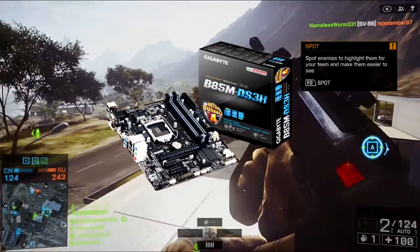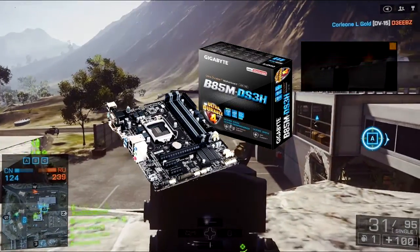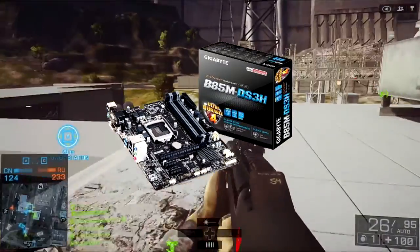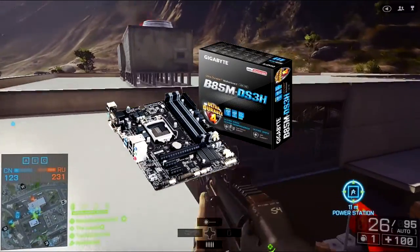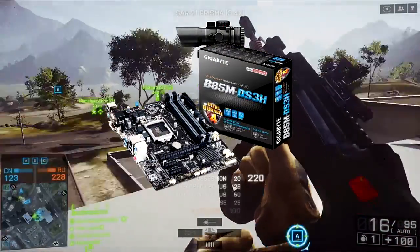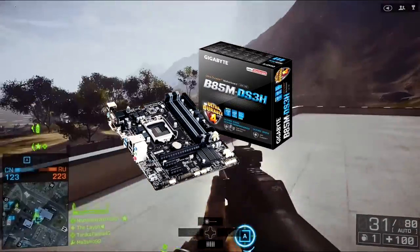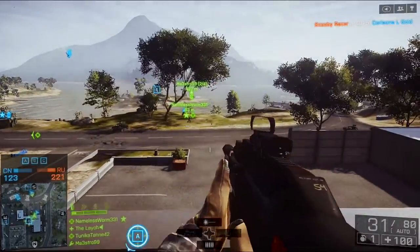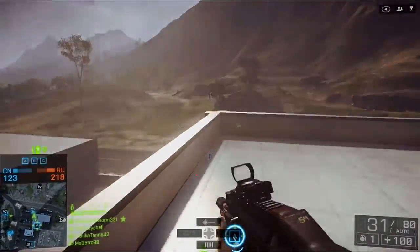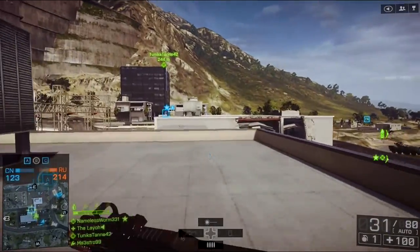Looking at the I/Os, we've got two USB 3.0 ports, four USB 2.0 ports, obviously the HD audio, we've got HDMI, the Ethernet port, a VGA port and a DisplayPort. So it's got everything you need. It's got four RAM slots, DDR3, and the max memory is 32 gigabytes. It doesn't support SLI, so you will not be able to put two graphics cards in it, but that's not a problem.